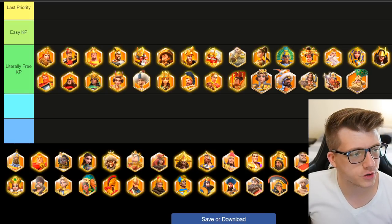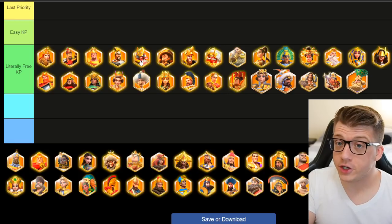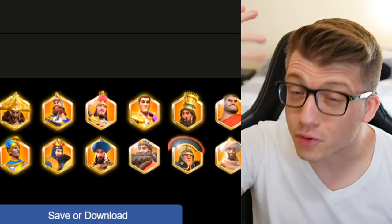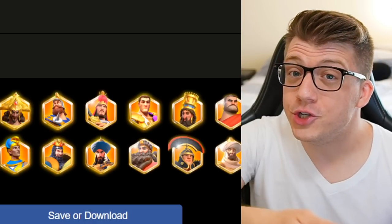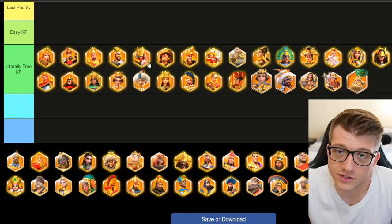Minamoto is actually pretty good, especially with his relic. You could use him secondary to somebody like Nevsky or something. But if you see somebody using Minamoto primary in the open field, the odds are they're probably a noob or a new player who doesn't have anything better. So it's just free kills.